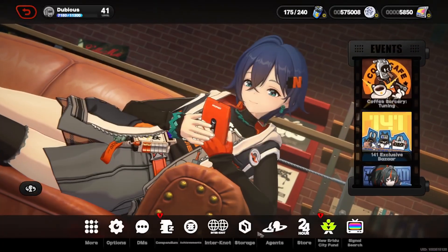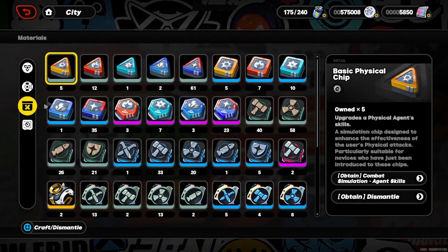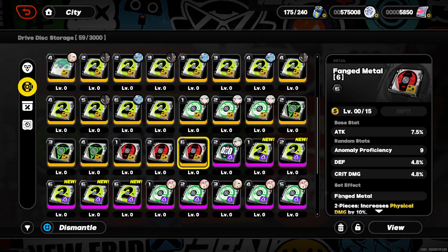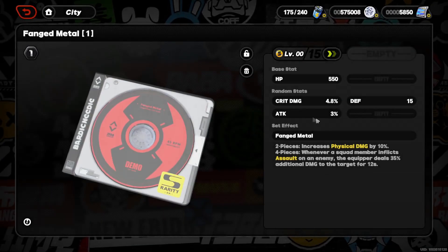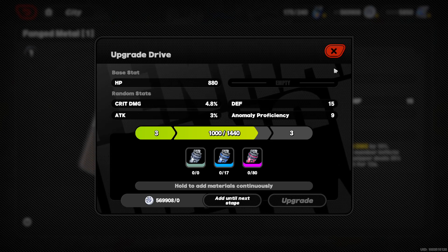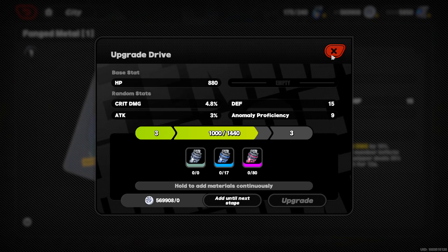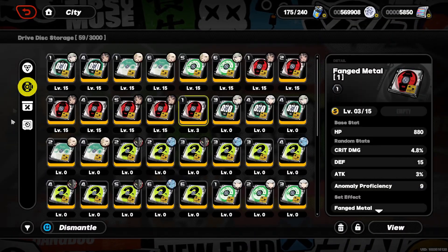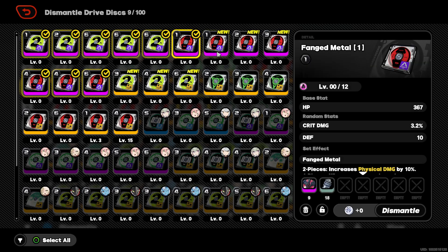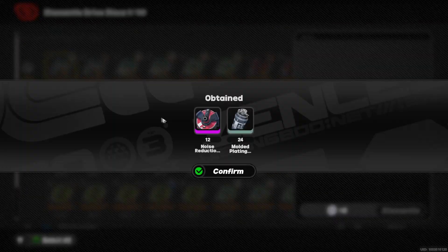The only other gear game I play is Epic Seven, so I gotta know when the extra stat comes on after upgrading. It was one — and instantly, ooh, that's pretty good, but it's anomaly proficiency. I would want it to be crit rate. Alright, let's dismantle all the purple ones. Honestly the purple ones aren't even that bad, we could probably use them decently enough.